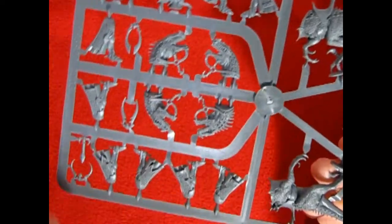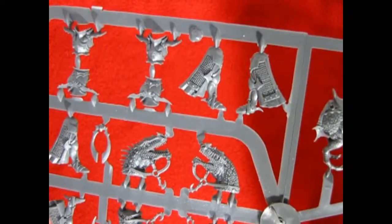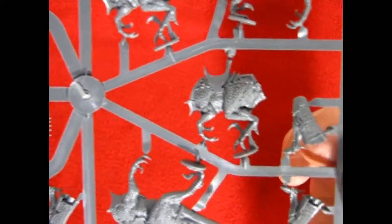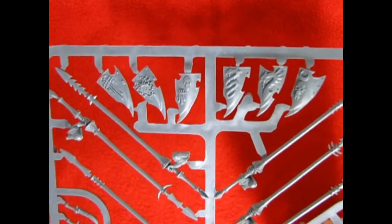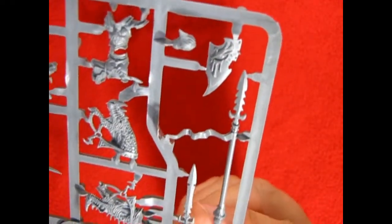Our next parts tree gives us the remaining Drakespawns and all their different heads, and then we start to get the components that make up the knights, which includes their legs and some more chest pieces. You can see the excellent chain mail and boot straps on all of these guys as well as the different heads for your drakes. Very nice work from Games Workshop. These were part of the dark elves way back in the day, but a lot of that iconography is still on these parts trees, as Games Workshop didn't really do anything to eliminate them.